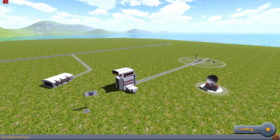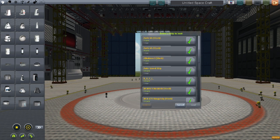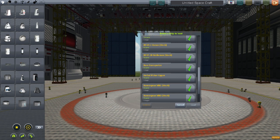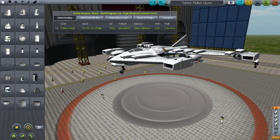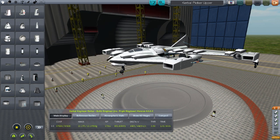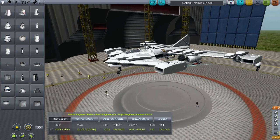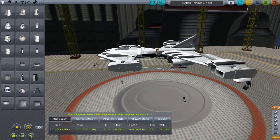The first one is a small one, the second one is a much much larger plane. This first one I called the Kerbal Picker Upper. I had made another ship that got into outer space, docked, came back down, and I needed something to go pick them up. I made this because it was just taking way too long with a rover.